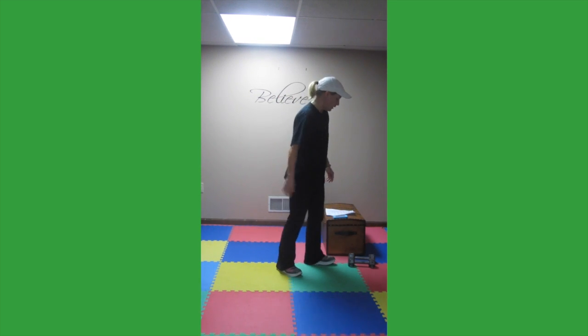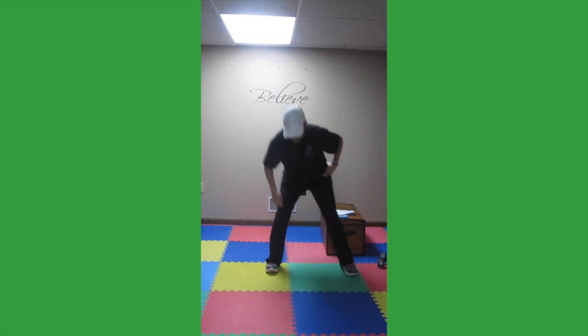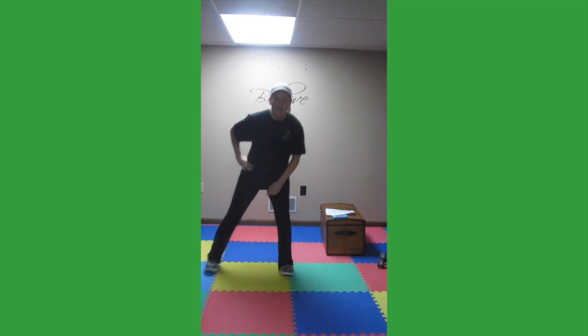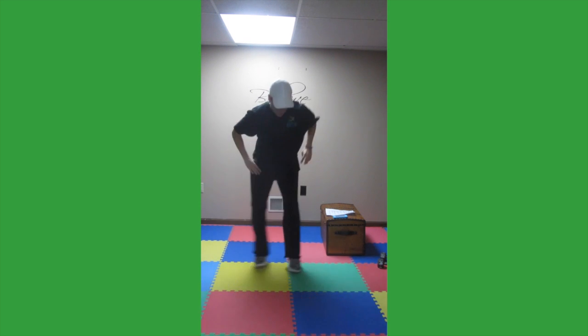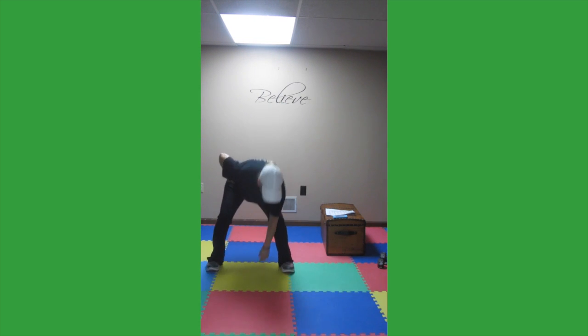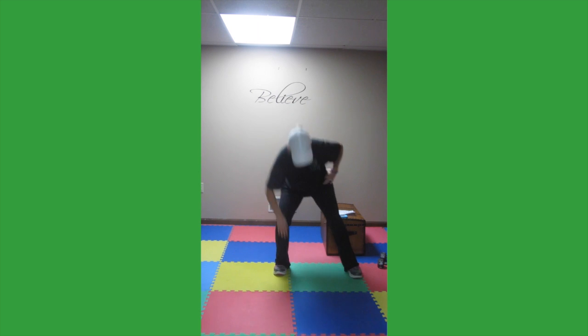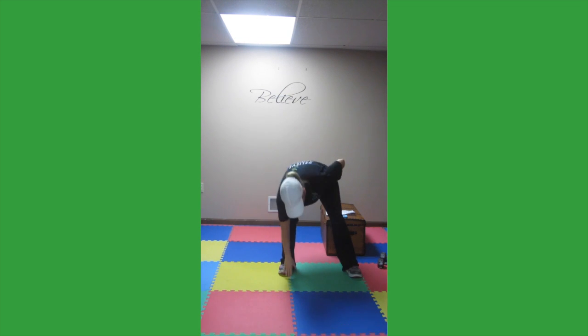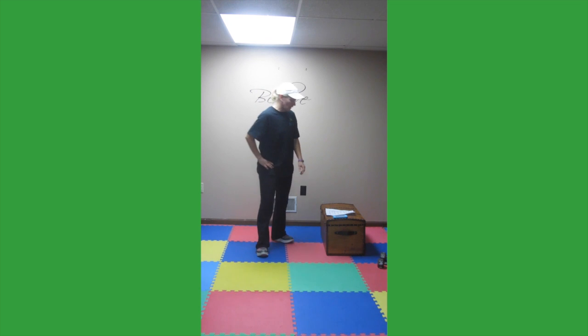Now we have side to side hops or side to side touches. You can touch it, bring your feet back to the middle, or do the hop thing. We're going for 30 seconds. Go! Try to touch about the same spot right in the middle. Good job. 5, 4, 3, 2, 1. If you were doing this modified, you're just taking a step out, touch it, step out, touch or reach — maybe you can't touch the ground and that's okay too.